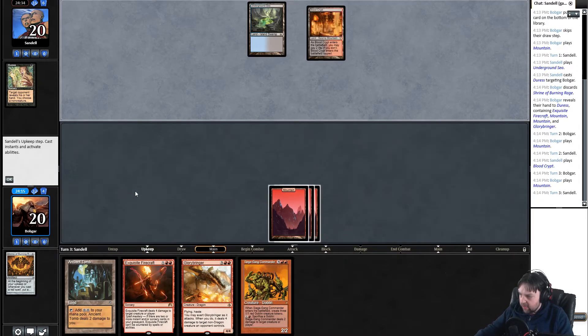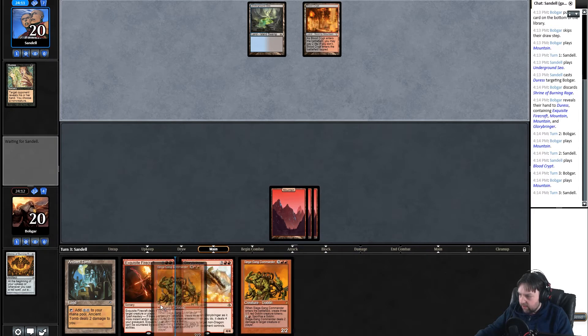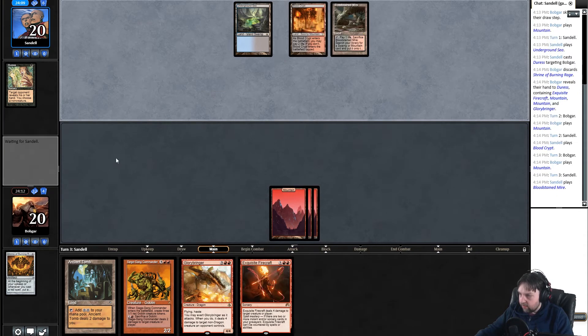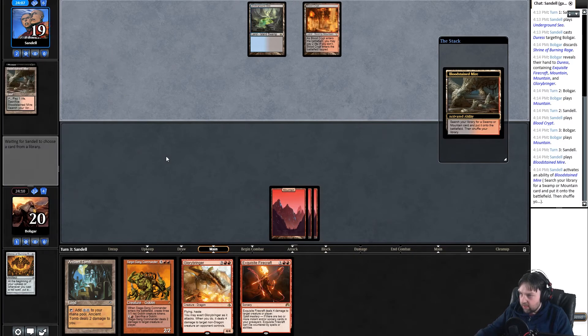I might go siege gang next instead. I guess I could have just exquisite firecrafted at face — that actually might have been better, especially because I'm using my mana the next couple turns. I probably should have done that, oh well. It's fine, I was trying to be a little conservative with it. Still might be the right play, it's just hard to tell. Land — breaks it, goes to 19.